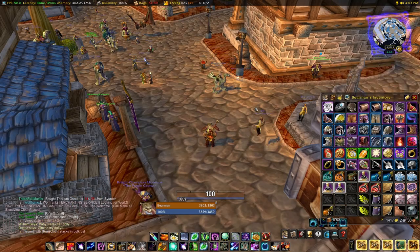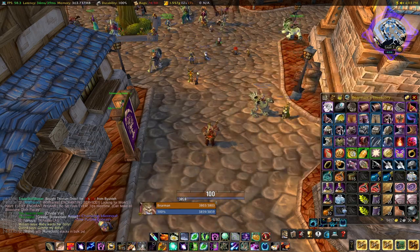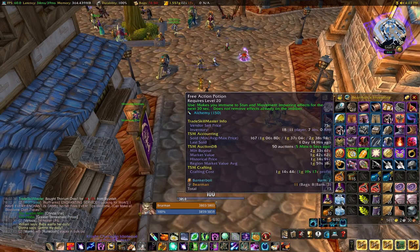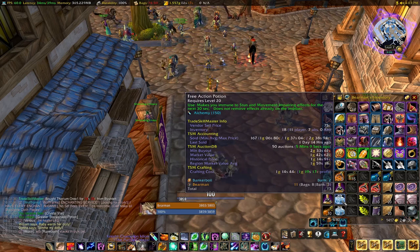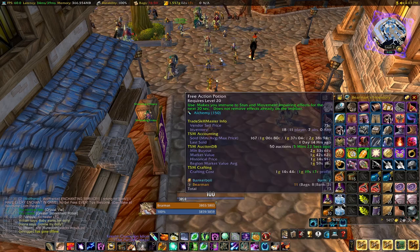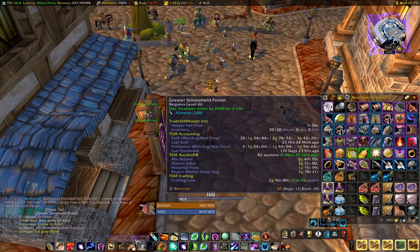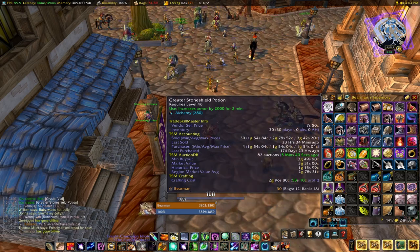I went ahead and turned all those materials into potions. I got a handful of Greater Stoneshield potions as well as Free Action potions. It is Warsong Gulch weekend, so Free Action potions might sell for above-average prices. I was making about a gold per potion compared to just selling the raw materials, and it looks like they're roughly a gold above market price right now. For the Stone Shield potion I was going to be making about 50 silver per.